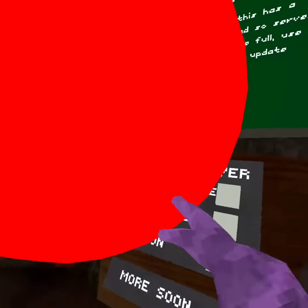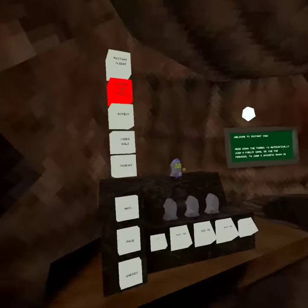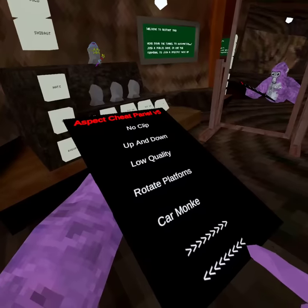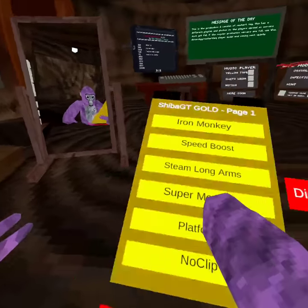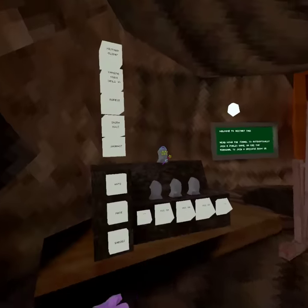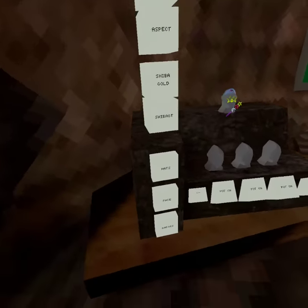And then they've got music — it does play. They've got a computer mod add-on. It's got platforms, iron monkey, steam long arms, and more. Shiba Gold has a lot on it too: iron, slip side, invisible platforms, iron monkey, speed boost, steam long arm, super monkey platforms, and no-clip. This game is called Restart Tag on App Lab.